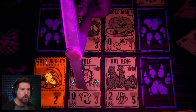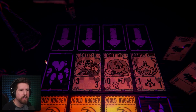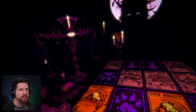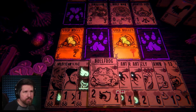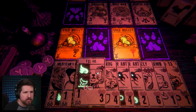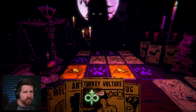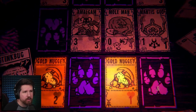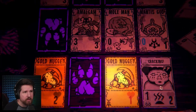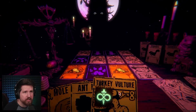Oh you just killed it. Oh you just took out my entire board. It's a good thing I didn't put the Ant King down. Asshole. We need to kill these amalgams. I'm actually going to take both of these. So how much do we have? We have a lot. I'm going to put the stink bug here. The stink bug is going to kill the Mantis God so we don't have to worry about that anymore. Well, the turkey vulture actually isn't going to kill the amalgam.